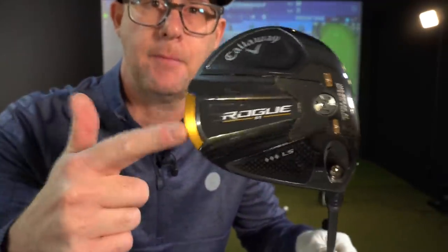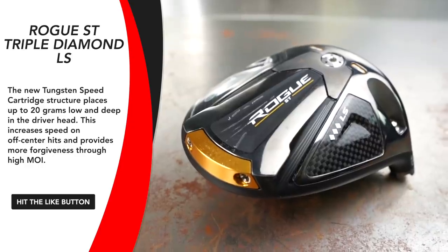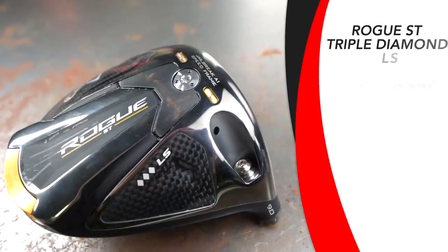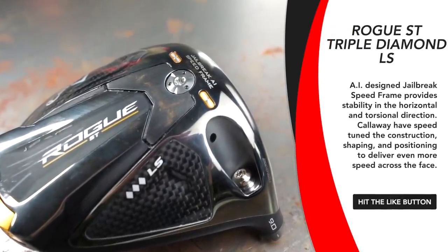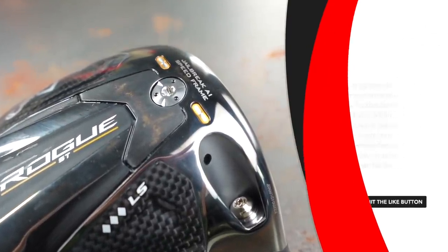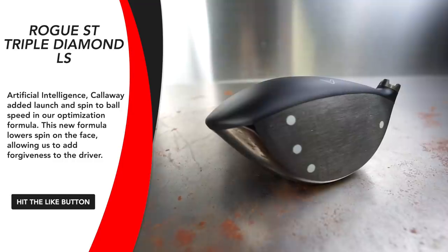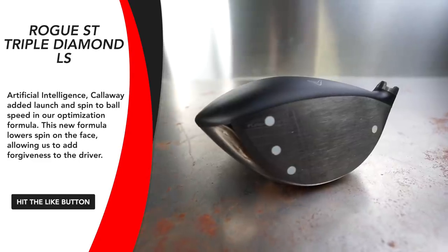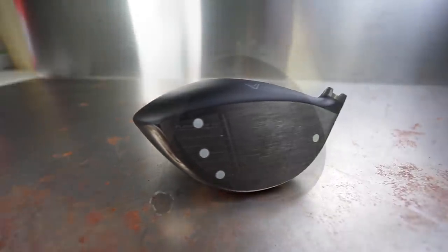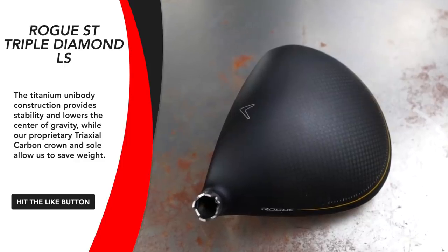That's a low spin bomber - let me hit a few more. Let's see what Callaway are saying about the tech on this club. This is one of four heads. Callaway increased speed stability and high MOI from the new tungsten speed cartridge - very visible here, they painted it gold. It's going to help with forgiveness on off-center hits, stability and speed from the Jailbreak speed frame. The AI design Jailbreak frame provides stability in horizontal torsion direction. Then the new AI face for low spin and increased forgiveness.